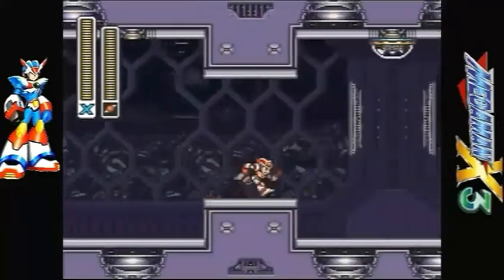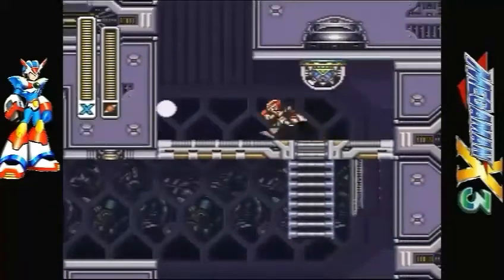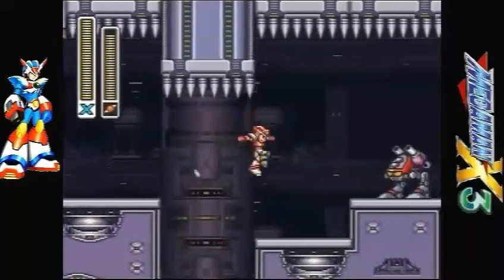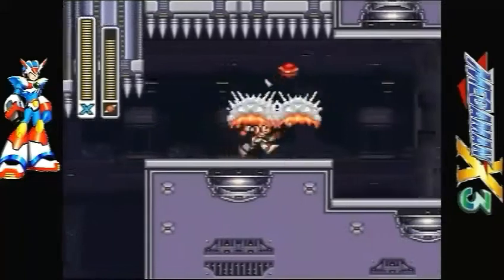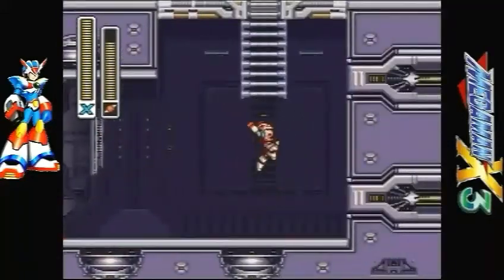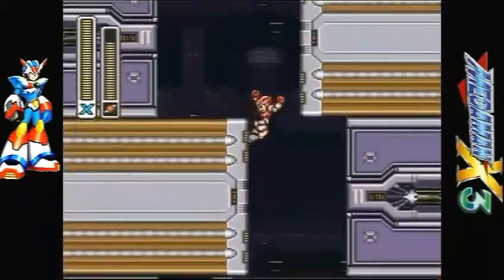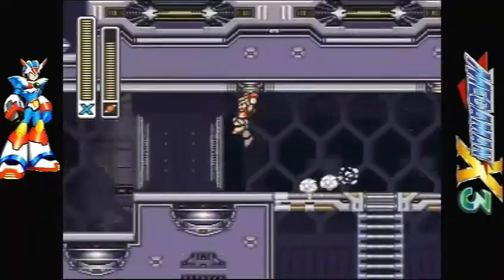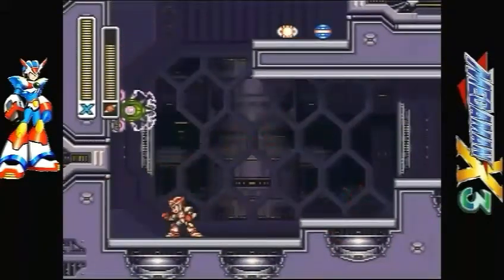Now we are entering Doppler Stage 1. All these robots do get their upgrades back, so whatever happened earlier — if they got a downgrade — that means nothing. Now we have this part right here. It could be a little bit tricky. What I'm doing is using spinning blades right here and aiming at the same time. It's a fun speedrunning move, but I don't want to pick up any weapon energy or any health because that can ruin the immersion and X will stop for a split second, and by the time I make my next jump, I hit the spike. So I got lucky right there.